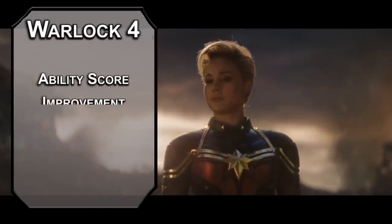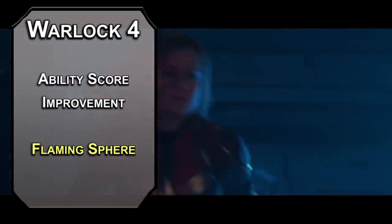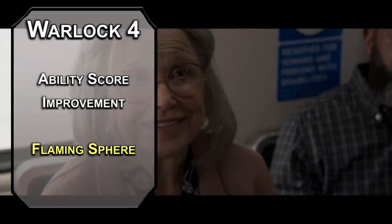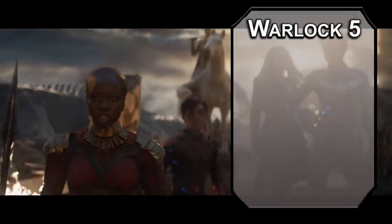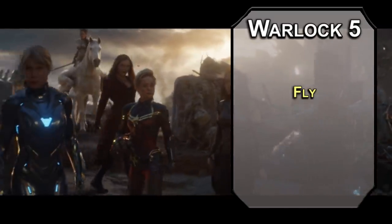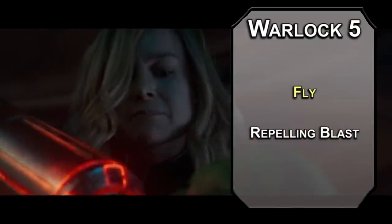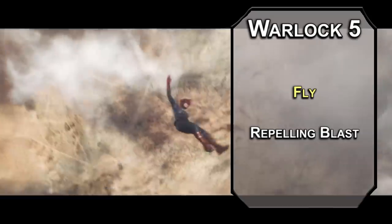4th level Warlocks get an ability score improvement — get your charisma up for better space powers. This is kind of an Ikea Paladin, which is a paladin you get from multiclassing Fighter and something lasery. For this level's spell, Flaming Sphere creates a ball of fire you can move 30 feet with your bonus action; creatures within 5 feet make a dexterity saving throw or take 2d6 fire damage. 5th level Warlocks can learn 3rd level spells like Fly, giving a creature a flying speed of 60 feet for up to 10 minutes. You can also grab Repelling Blast, which pushes creatures 10 feet when you hit them with an Eldritch Blast.